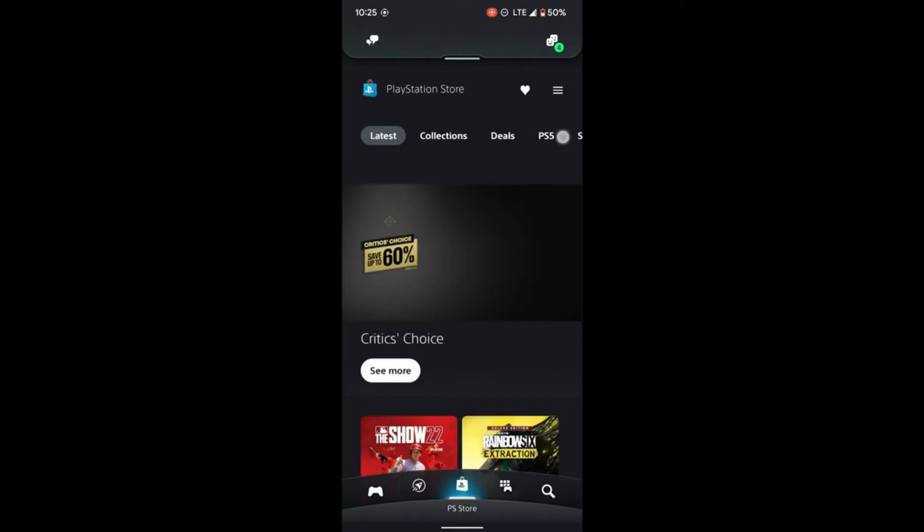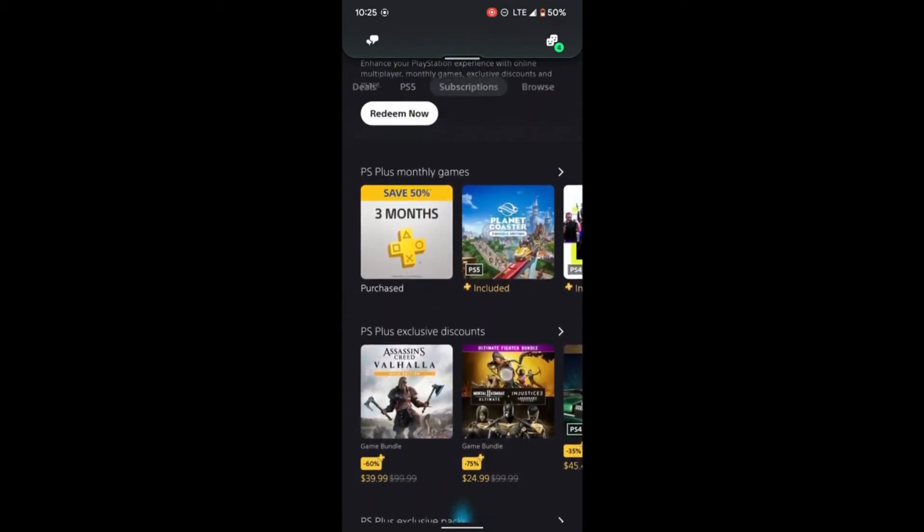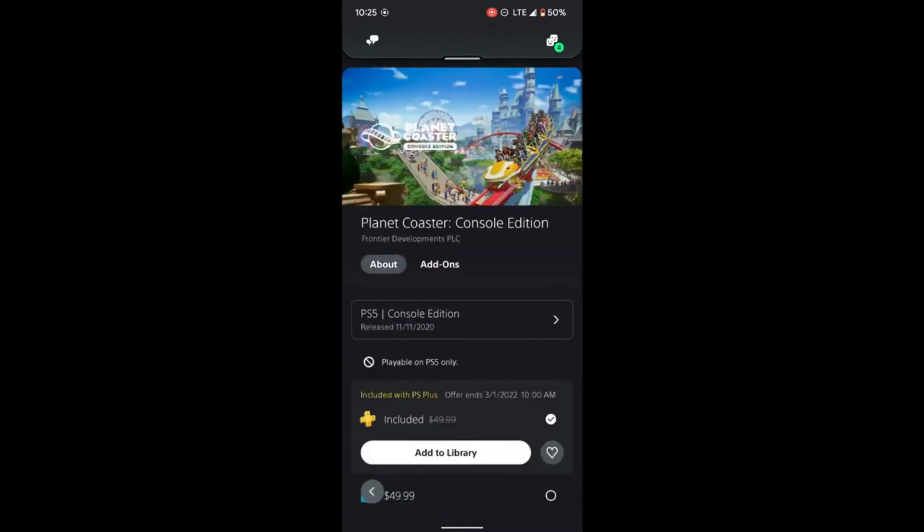Next, on the upper row of buttons, scroll over and click on the Subscriptions button. Scroll down and voila, there is the PS5 game that you weren't able to add from your PS4. Click on that game, then click Add to Library.